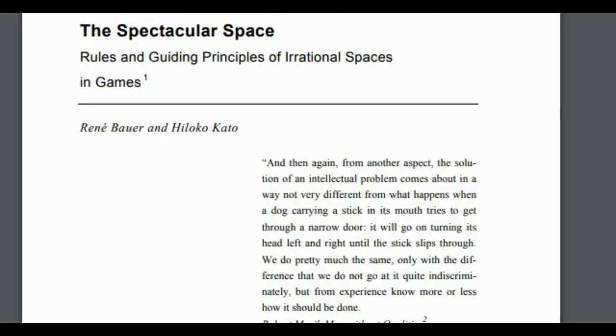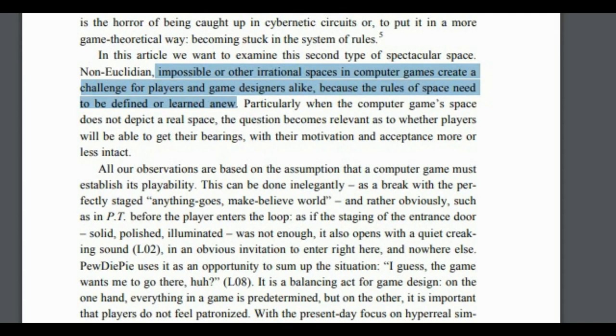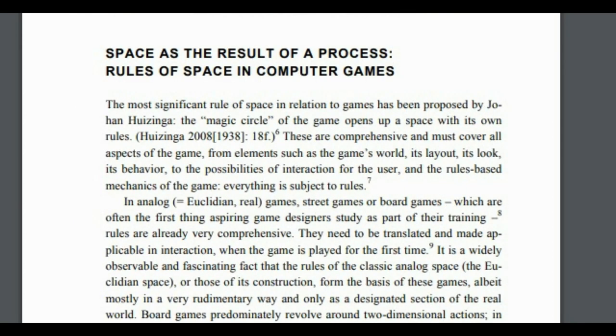In their essay "The Spectacular Space," Rene Bauer and Hiloko Kato argue that games can explore new possibilities of the shape of space because they are effectively new universes conceived with different regimes of physics. This is what they call a spectacular space, which can be either hyperreal or irrational.